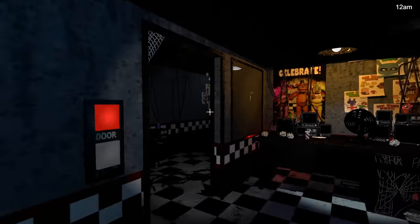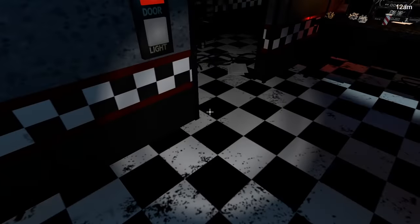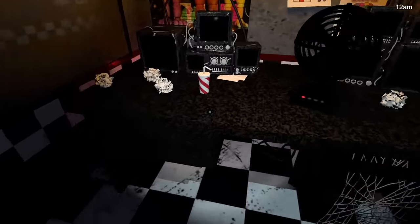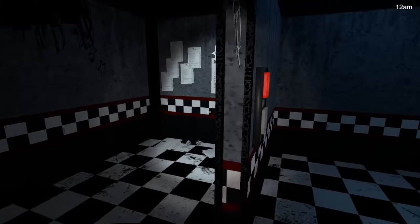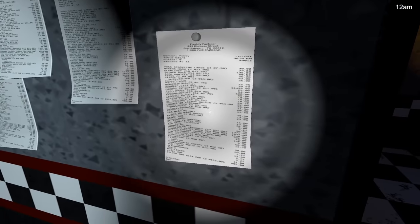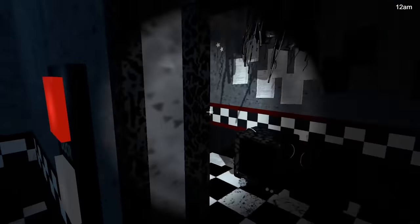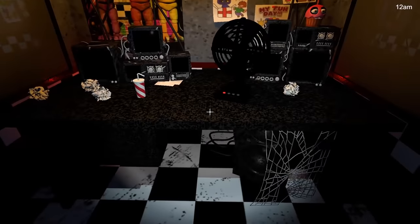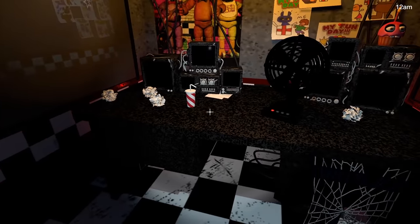Free roam mode is in the perspective of the night guard, which makes sense but was not what I was expecting at all. What the heck — Freddy Fazbear's Pizzeria! You can actually read the signs. We have a phone call — this is the night five or night six phone call. I remember this. That was intense.